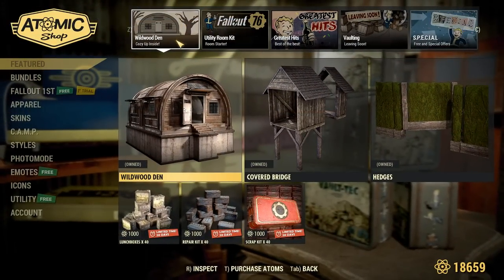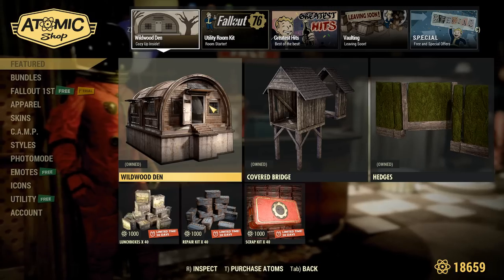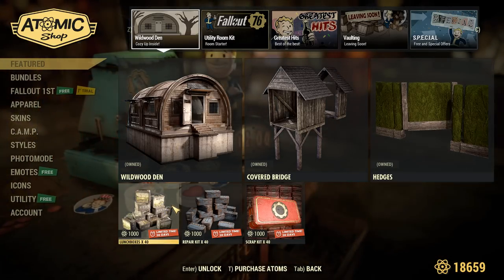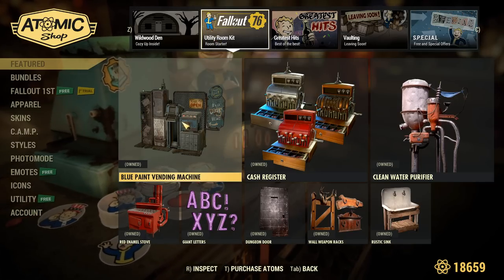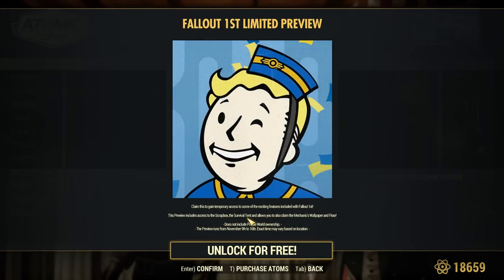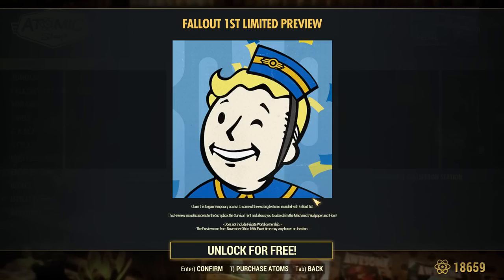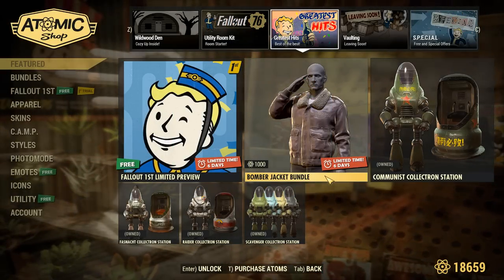At this point in the video, I always like to go through the entire Atomic Shop for those at work who can't get on right now to see everything. On the front page we have the brand new items. We also do have some lunch boxes, repair kits, and scrap kits on sale in the utility room area. We have all the stuff from last week over in Greatest Hits. We have a Fallout First limited preview running from November 9th to the 16th, and it's going to include a scrap box, a survival tent, as well as a mechanics wallpaper and floor. If you don't have Fallout First and want to give it a try, go ahead and get this — it's pretty awesome. You will actually be able to fill up the scrap box.